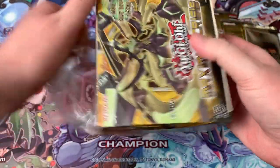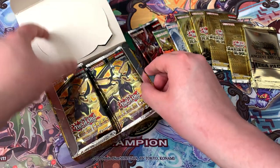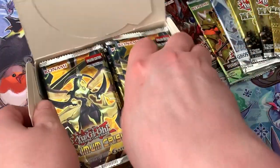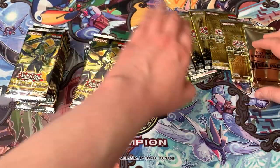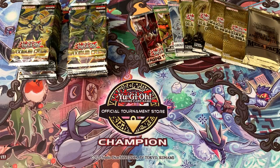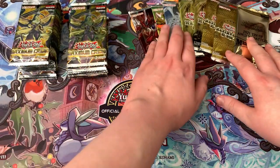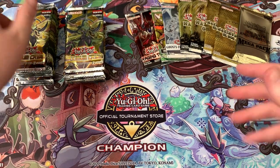First things first, we gotta crack the seal. Here we go — 24 packs of Maximum Crisis. I think it's still the two secrets per box ratio. I actually bought this box of Maximum Crisis at the very start of Yu-Gi-Oh from Scratch Season 2 because I thought we were going to be going into the Zoodiac deck, but eventually we strayed away from that and I no longer had any use for the Maximum Crisis. I also bought like 10 special edition Rage and Tempest boxes and we just never used that either.